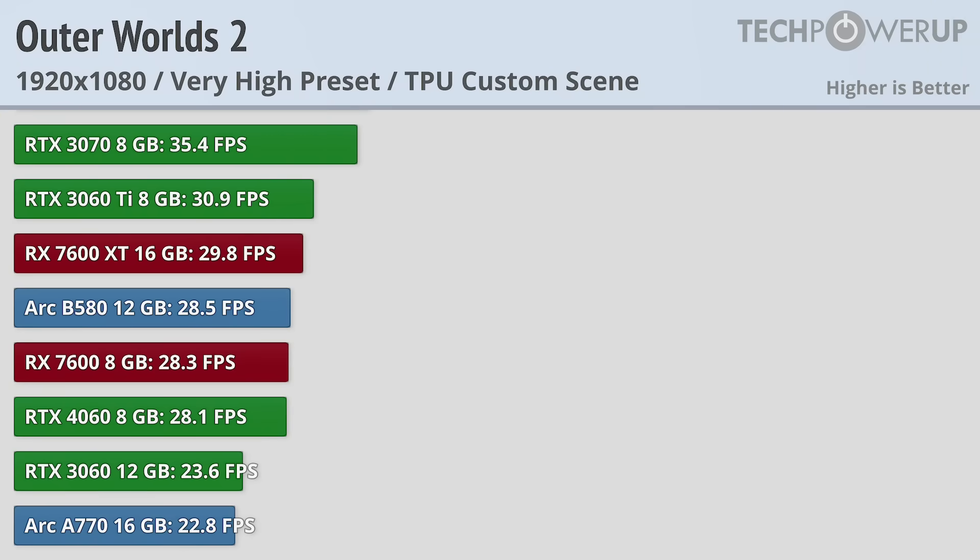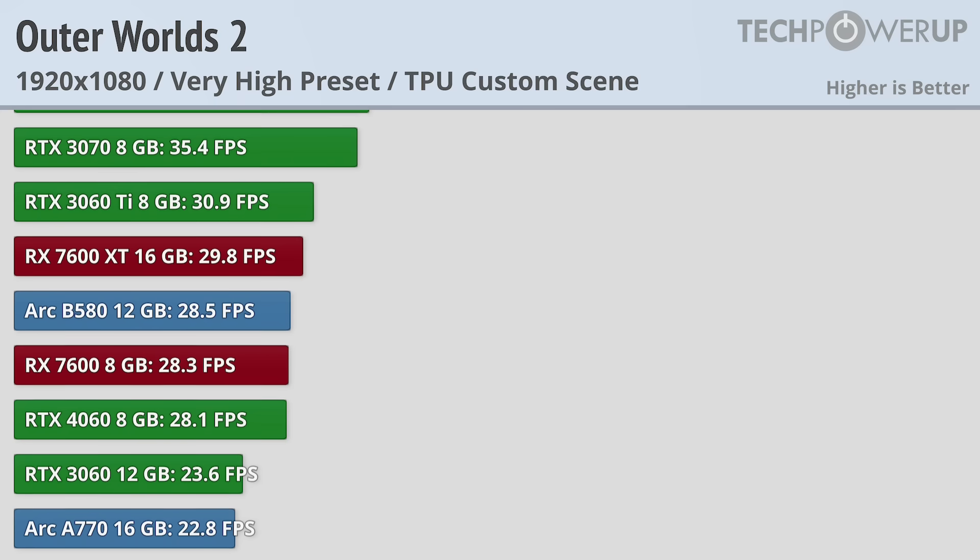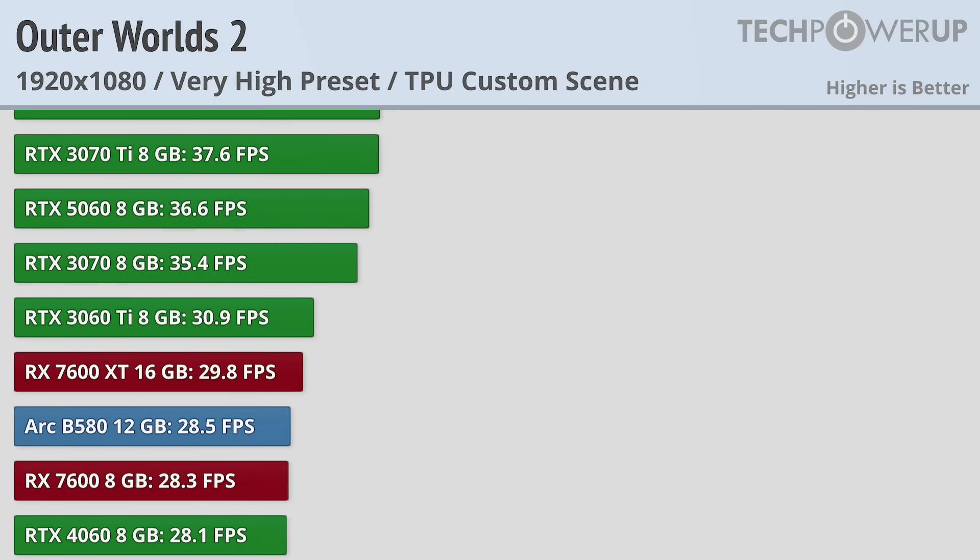Depending on your GPU, those lower-quality modes might be needed, since at 1080p very high-quality settings, several entry-level cards are unable to achieve 30fps. It is a pretty demanding game at these settings, and this was before including ray tracing.